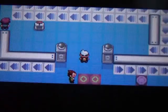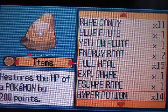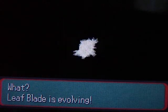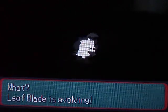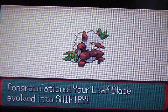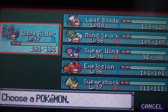Here we are in the Mossdeep City Gym again, and what I totally forgot to do in the last episode — which was kind of a no-brainer — remember way back when I said I'd evolve my Leaf Blade finally at level 40? Well, now you're gonna see it finally evolve. This is my last Pokémon that's gonna actually reach its final evolution. I've been waiting so long for this moment, and now it's finally happening. It's now Shiftry, and I really like Shiftry — he's like one of my favorite grass-type Pokémon in the whole Pokémon generation.